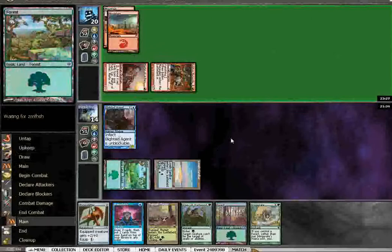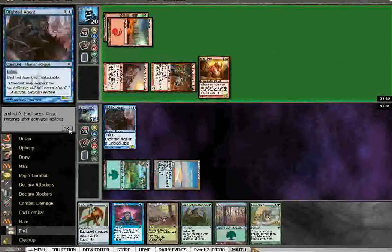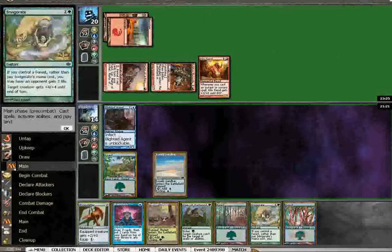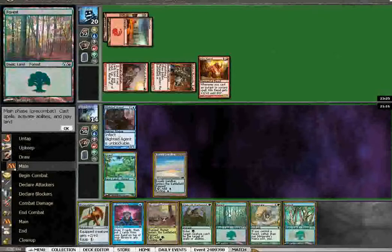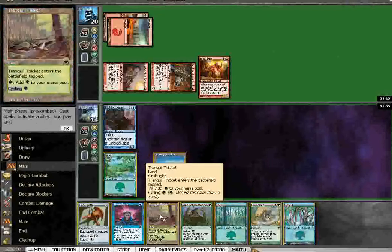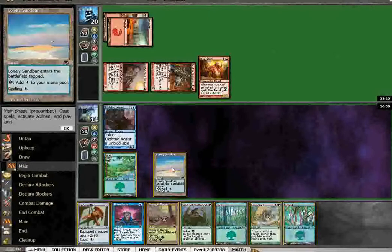Looks like he's going to go for the explosion. Killing Fiend? I guess not. Can I just win? No, it does not look like it. So the second question is, what am I doing? I can go up to 9, but I can't equip the Bone Splitter and do that. First thing I do is Brainstorm to see if I can win — then I'll just play a Forest, play Bone Splitter, and keep Vines and Invigorate up.